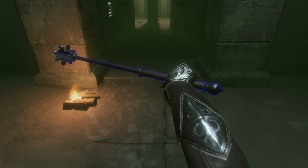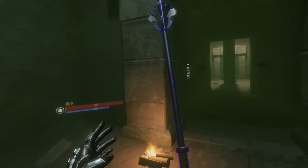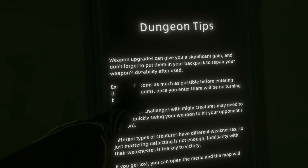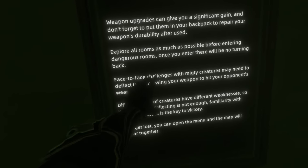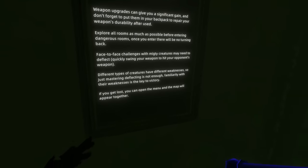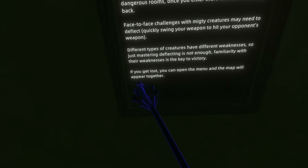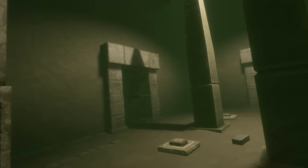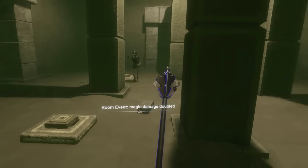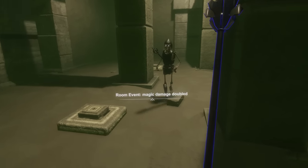This is going to be a significantly more dangerous area, but I've got this. This feels like a special weapon — it is a normal mace. Dungeon tips: weapon upgrades can give you a significant gain; explore all rooms as much as possible; face-to-face challenges with mighty creatures may need deflecting — quickly swing your weapon to hit your opponent's weapon. Different types of creatures have different weaknesses. I am wholly confident in dying. The door is just closed. Just one skeleton — you're the mighty enemy of this?